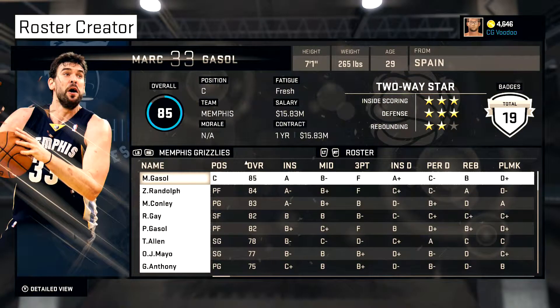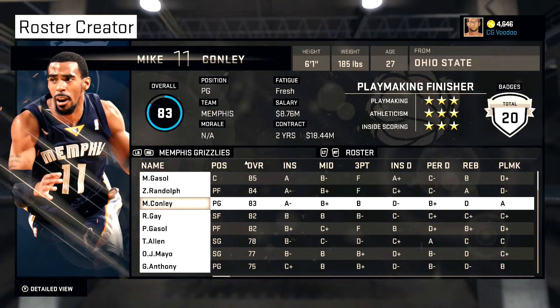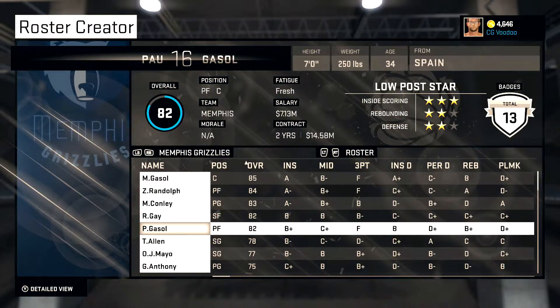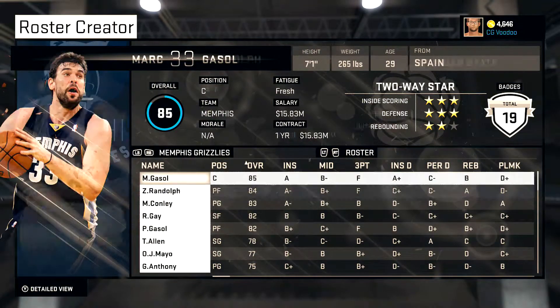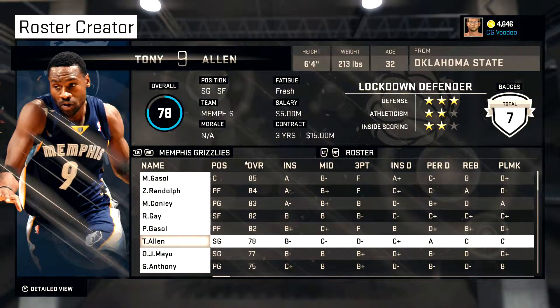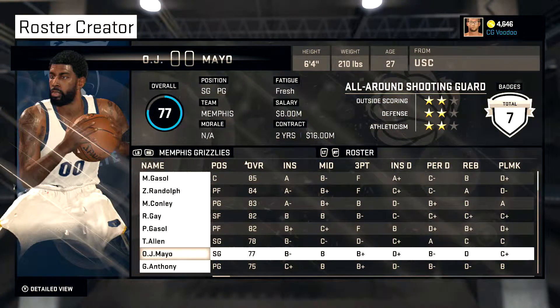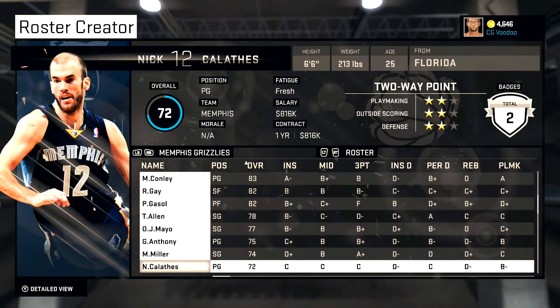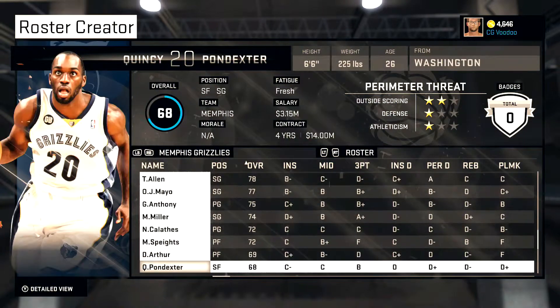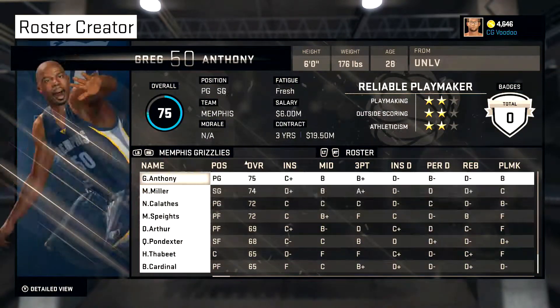The Grizzlies — mostly the regular team. Put Rudy on there, also put Powell. I was tempted to put Powell on the Lakers, but the Lakers didn't need him, and Powell had a good majority of his career with the Grizzlies. Also added OJ Mayo, Greg Anthony, and Miller the Killer, plus some other guys I brought back to round out the roster.